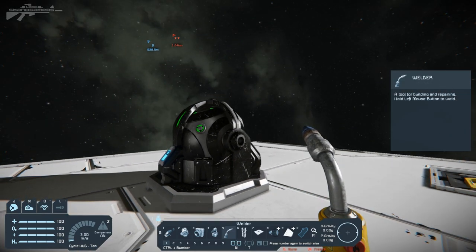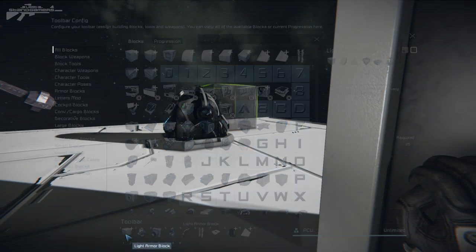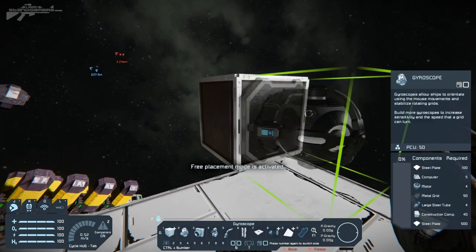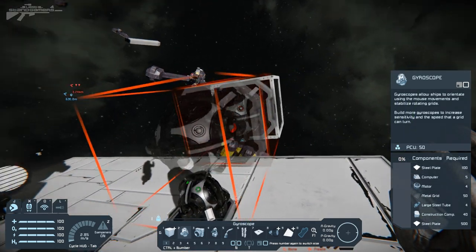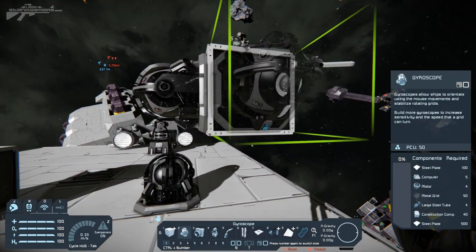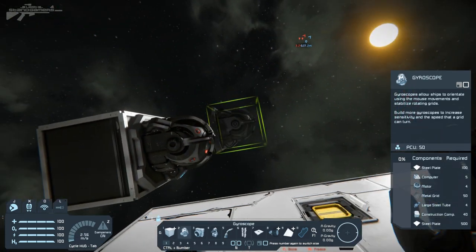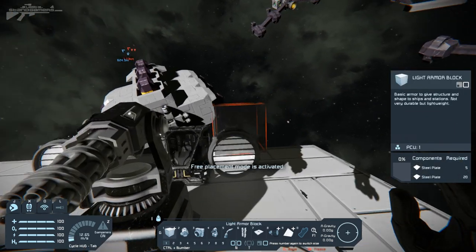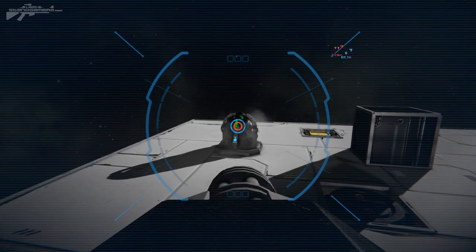The gyroscope does come with some disadvantages. The main one is that it can't be attached to all sides - it can only connect in one direction. That means if the gyroscope is connected and the block behind it is shot out, it'll blast off that wall and fly around your ship, probably causing more damage. But initially it does receive more protection.